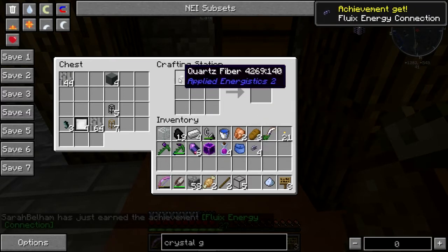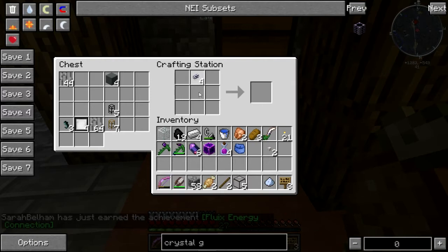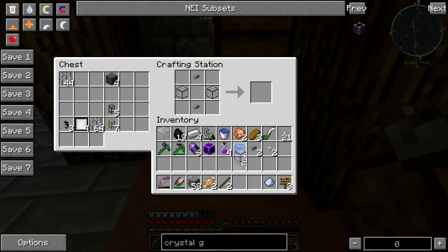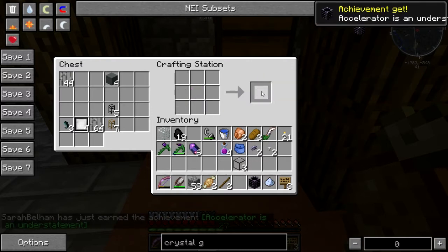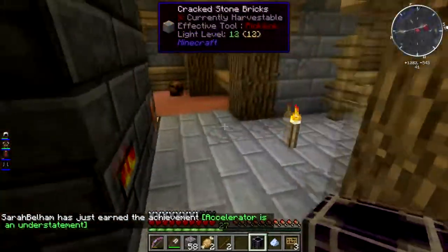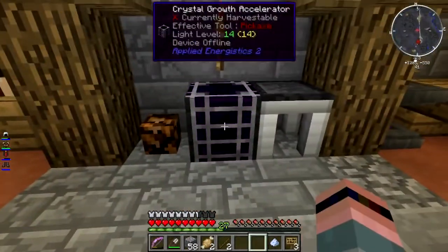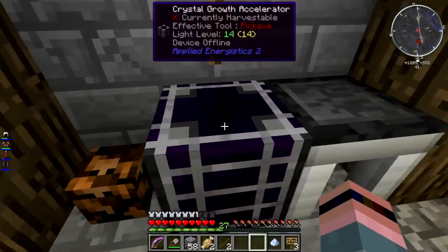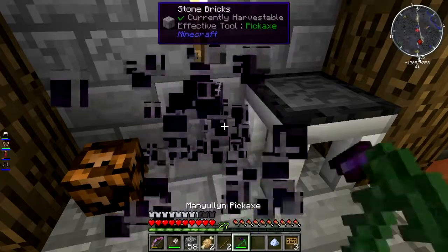Fluix energy connection, yay! Give it back - what else? Two of them, the block, iron. Yeah, I love you too. Accelerator, okay - so how does this thing work? I think you put it in the water. The instructions say to add crystal growth accelerators.